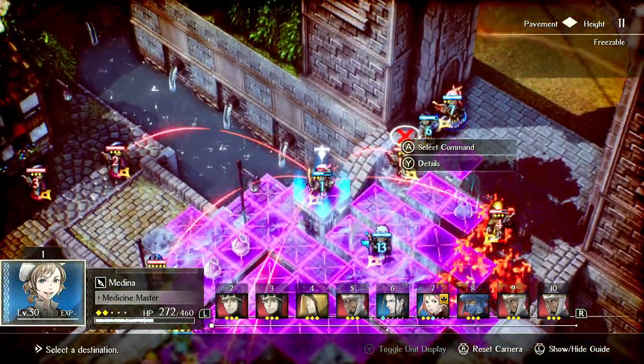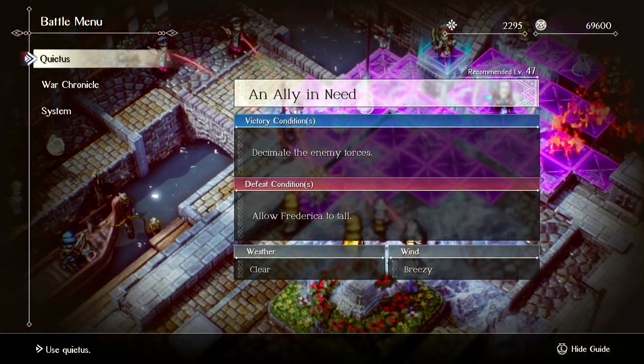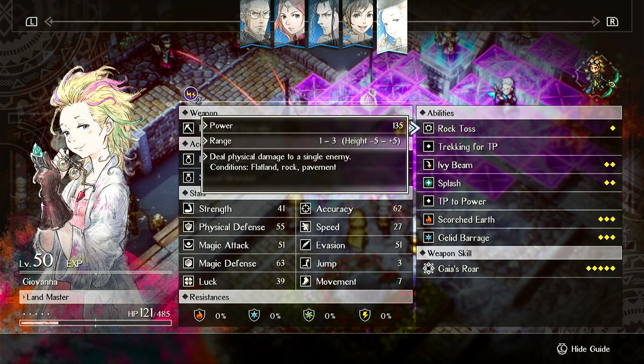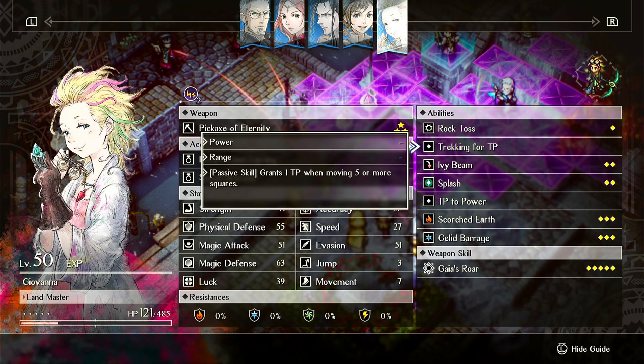Jellid Barrage, Gaia's Roar, and item spam are the most optimal ways to use Giovanna. Rock Toss is a waste of TP — it does less damage than a basic attack, and it'll always do less than hitting two targets with an elemental stone. Basic attack should only be used if the back crit does more damage than a large Thunder Stone. Otherwise you're always better off throwing stones. Most elemental stones will outdamage Rock Toss, and targeting a weakness will outdamage it further. Just don't bother with Rock Toss.